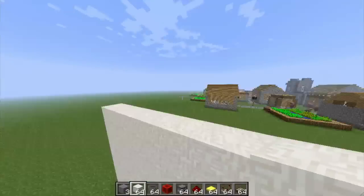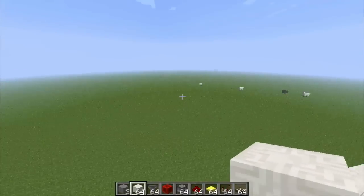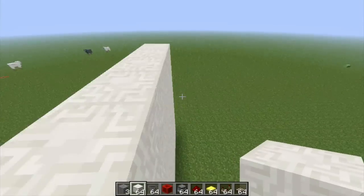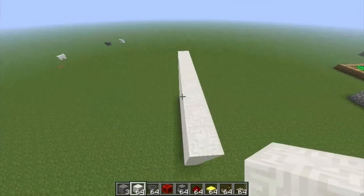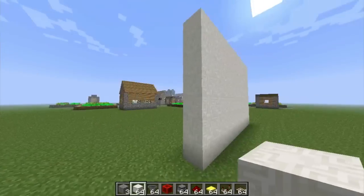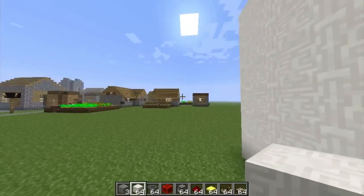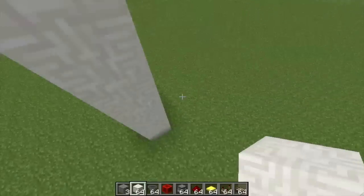I was just going to go over the huge fixes and stuff they added in — it's mostly all the stuff from the Snapshots, but I'll do a quick overview. First thing is abandoned mineshafts: items will now spawn in chest minecarts instead of regular chests.